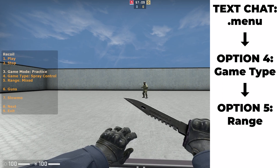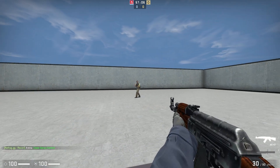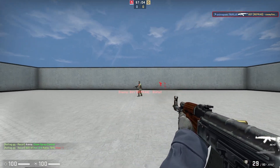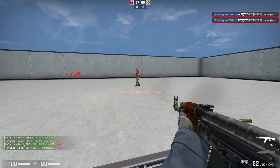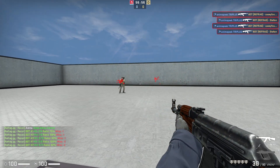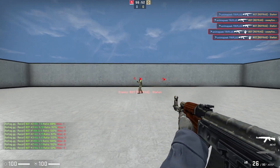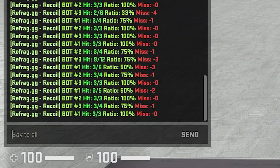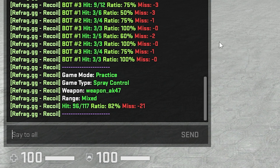For now, I'm going to go with mixed since I will get a variety of different ranges. With my game type set to spray control and my range set to mixed, I can select option 1, start, to begin playing this game type. I begin to fight bots at different ranges, and it will take a varying amount of bullets to kill them. The idea is to just keep spraying until the bot dies and then another one spawns. Once I feel like I've killed enough bots, I can type .stop, which will stop the training and print out some statistics from the session in the text chat.